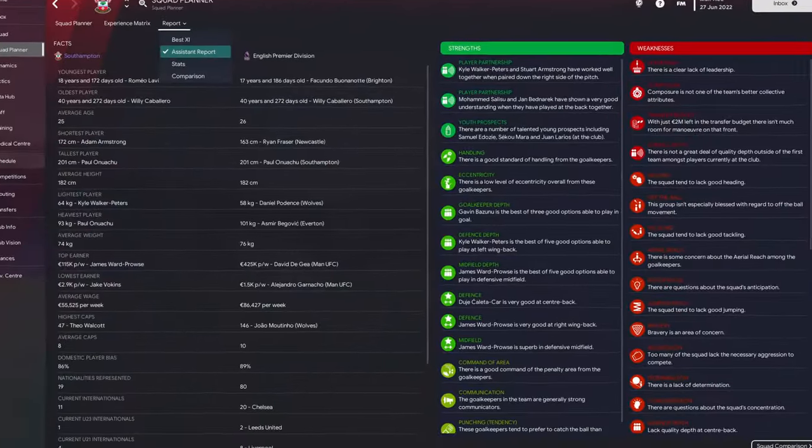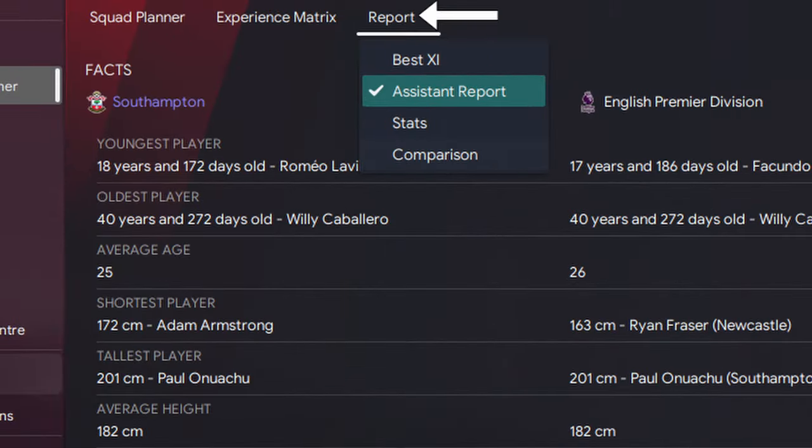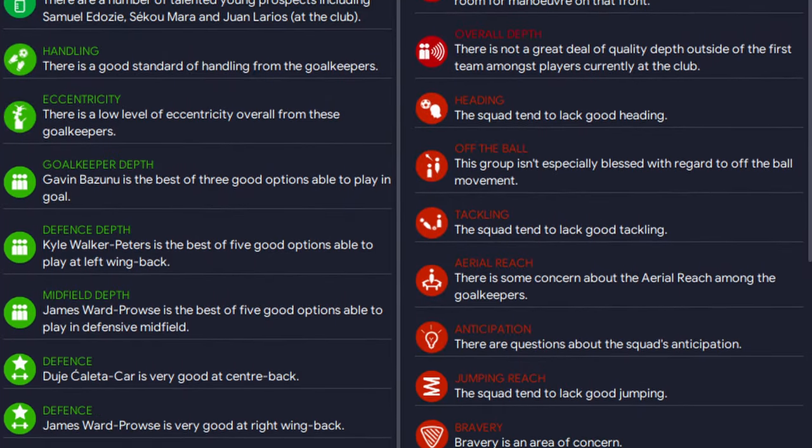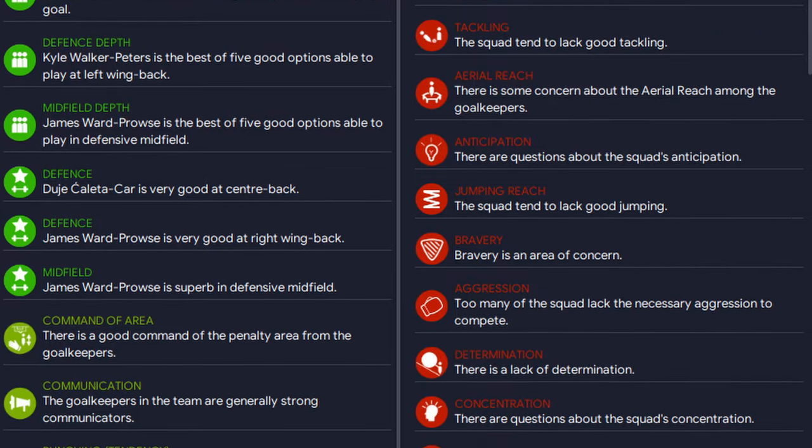And to round up this first step, have a look at your assistant report, which you can also find on the report in the squad planner screen. This shows you a breakdown of what your assistant manager thinks are the strengths and weaknesses of your team, and they may contain some things you might have missed in your own analysis, making it a valuable tool to complete your understanding of your team.